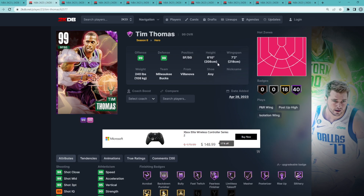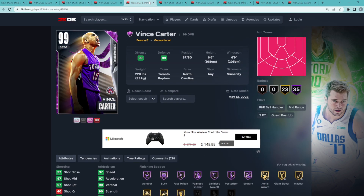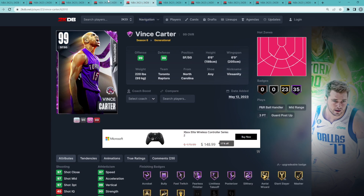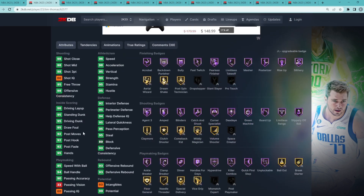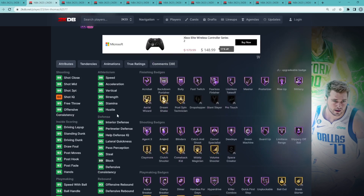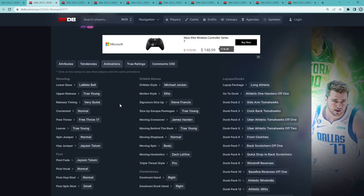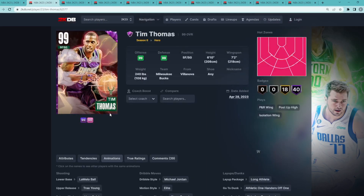At number two is Hero Dark Matter Tim Thomas — a small forward slash shooting guard, six foot ten with a seven foot two wingspan. Tim Thomas, Terry Dischinger, and T-Mac are all super close, and same goes for Vince Carter and Steve Smith. Tim Thomas has 40 Hall of Fame badges covering shooting and defense, and is actually a very underrated defender with 88 on-ball steal, 90 contest shot, and 90 block shot tendencies. His jump shot with the LaMelo Ball base and the Trae Young upper on very quick timing is one of the fastest in the game.